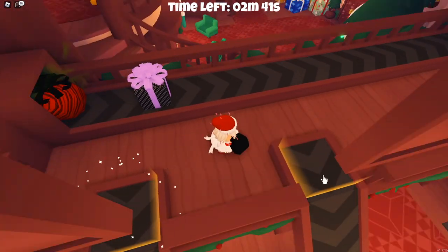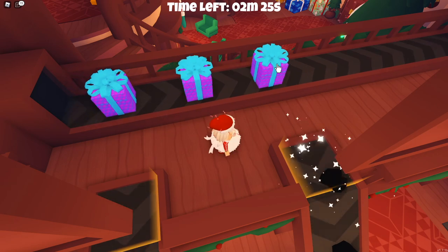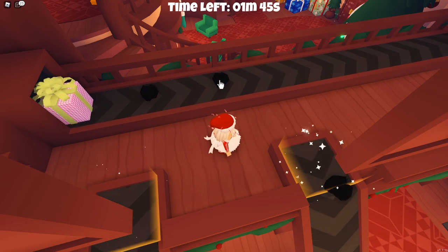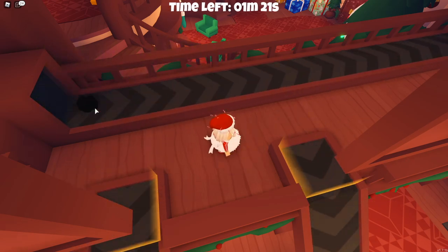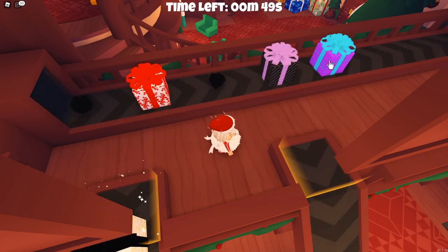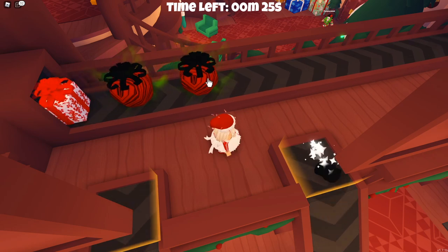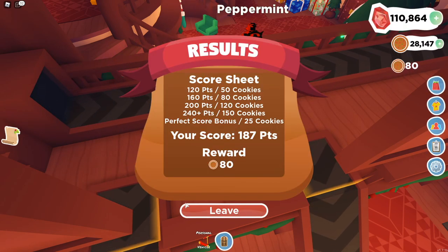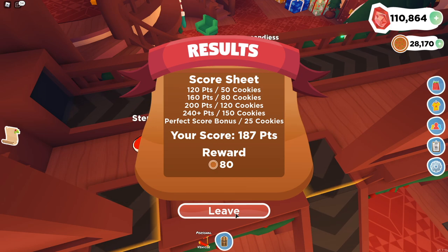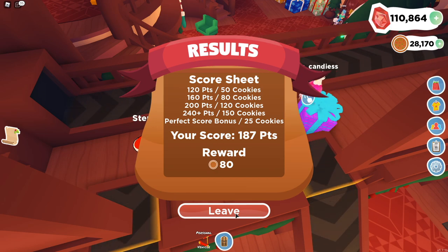You don't want any coal to go in the present bag and you don't want any presents to go in the coal bag. The better you do the more cookies you get — it's pretty easy but it does take a lot of concentration. You're definitely gonna want to pay attention and get your camera in the right place so you can just stand still and grab and flip. I got 80 cookies because I scored 187 points — that was an easy 80 cookies in three minutes. You can't beat it. Now let's go check out the other games, and at the end I'll tell you what my favorite one is.